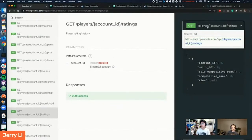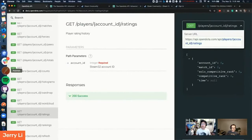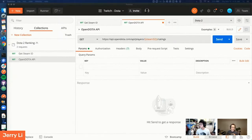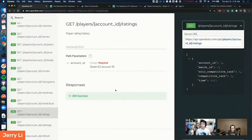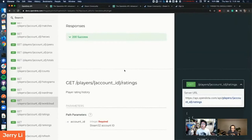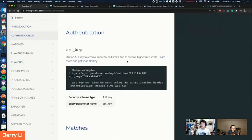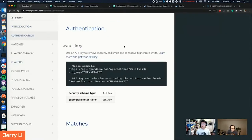Then I had to do some extra Googling and found that I have to add in the OpenDota API key as an additional string parameter to this call. That makes sense — you wouldn't have to get one otherwise. If you go back to the docs and check the authentication section on the left side — see it says authentication — they say here that you need to add your API key at the end as a parameter.